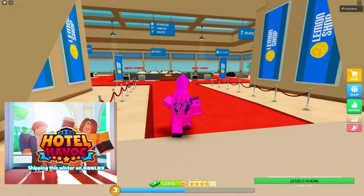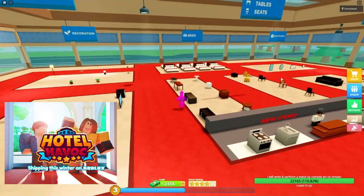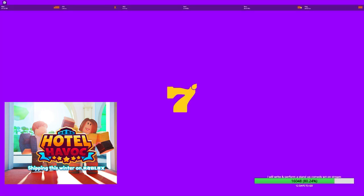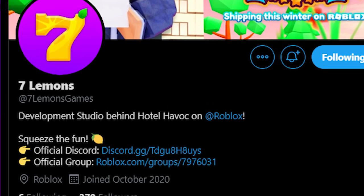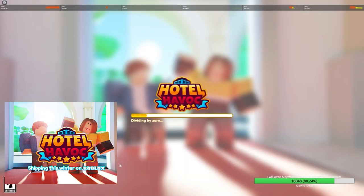It looks like there's some leaderboards, but we'll get back to that in a minute. So this is the Lemon Shop — Seven Lemons Games, that's the name of the company making this game. And here is the loading screen. This is what the loading screen will look like. It's pretty cool, it's got the hotel in the background and two customers entering.